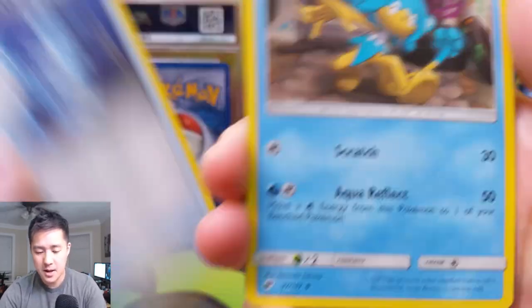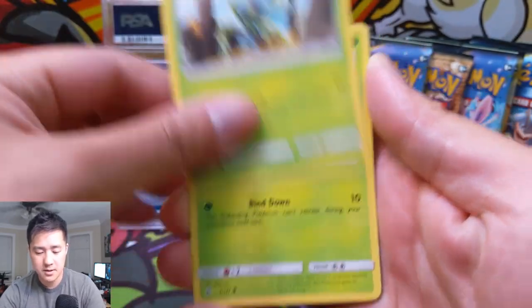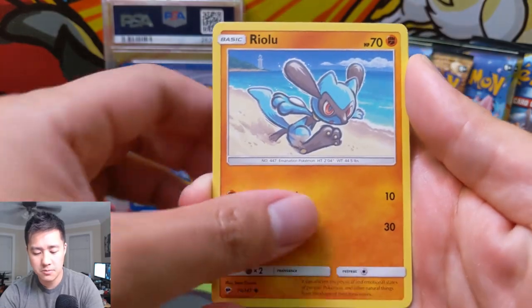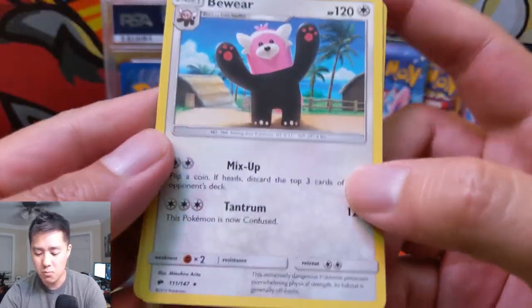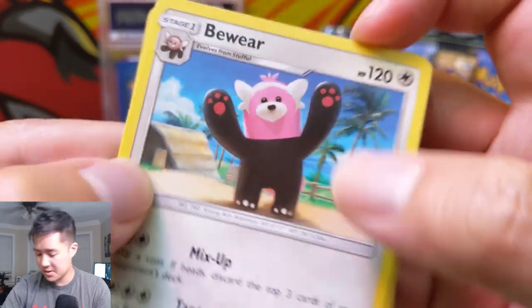We have a Super Scoop Up, a Simipour, Noibat, Dusknoir, Tangela, a Rhyhorn, a Riolu, Gloom for the reverse, and then a regular rare Bewear. Something about this Pokémon just always seems a little strange.